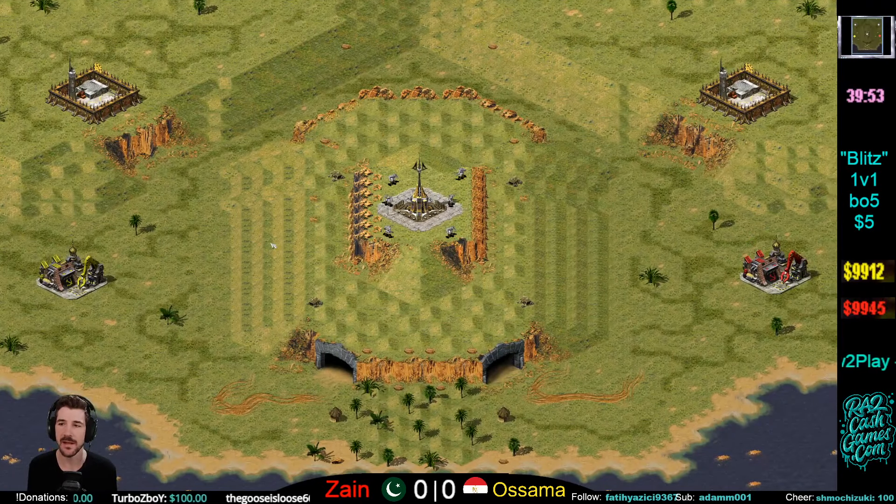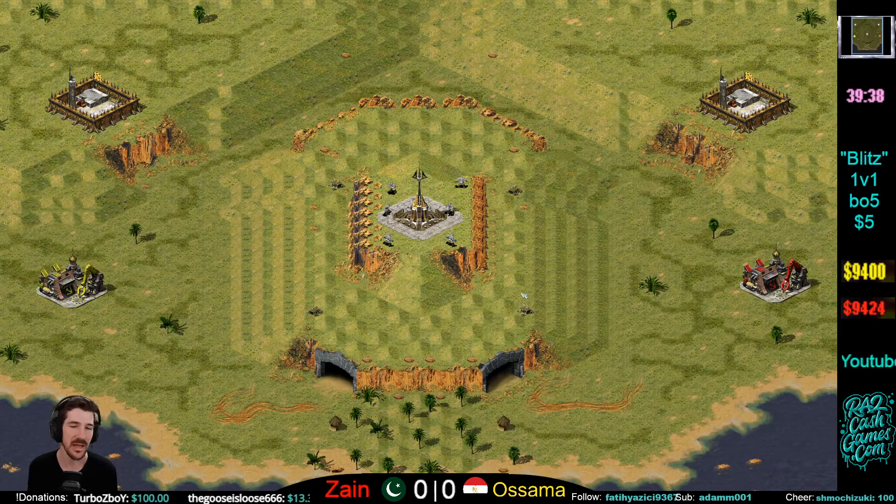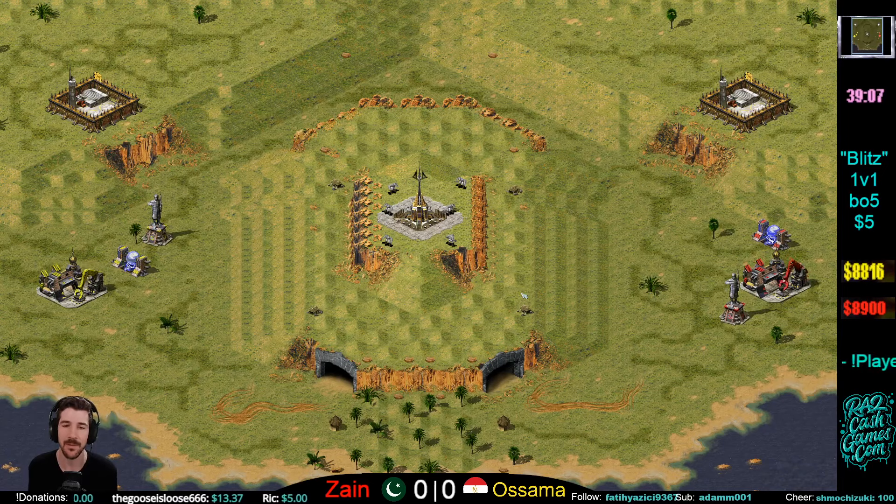Alright guys, coming at you with some epic Blitz action today. It's the first of July, which means we're debuting a new month and a new map. We got the July Blitz World Series event coming up with seven divisions. We're also running free-for-all and team games in the tournament this month — lots of action coming at you.